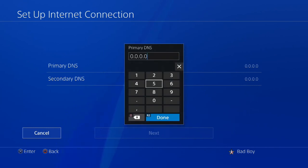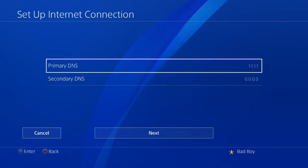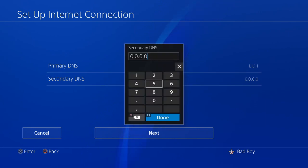What you're going to want to put here is just go ahead and get rid of all of those. You're going to want to put 1.1.1.1. I know this seems stupid, but I promise you this will make your connection faster. And then on this one you're going to want to put 1.0.0.1.